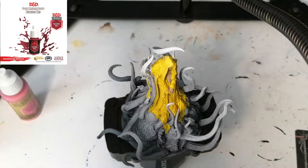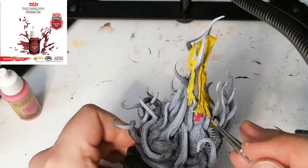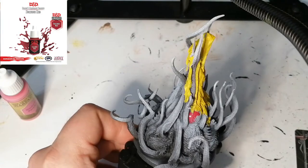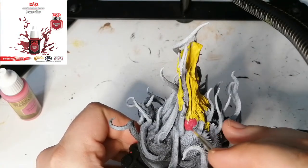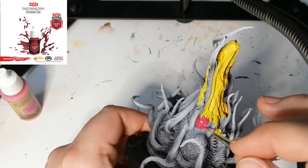Now we're going to move on to a DnD Marvelous Pigments paint — the Succubus Red — and this is for the little globe-looking weird blobs of red things near the bottom of his body.